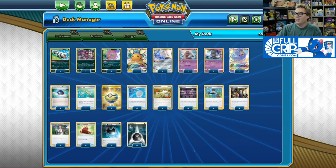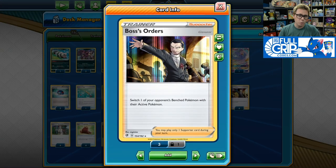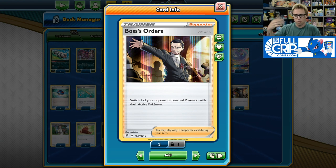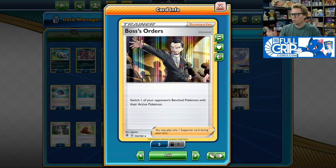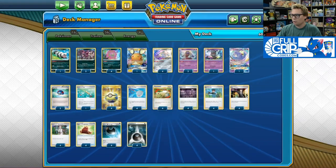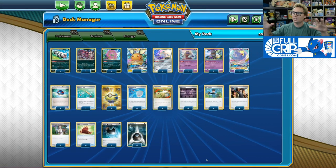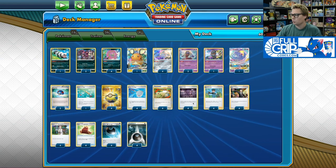You can also one-hit KO Eternatus VMAX at 340 HP. All you need is Zigzagoon, two Scoop Up Nets, and 310 damage with your Spear Tomb — which is a lot, but it can be done. The rest of the deck is just pure consistency: four Boss's Orders, since we don't always one-hit KO things. You want to always have Boss's Orders to bring up whatever you want on your opponent's side of the field to end the game. Four Boss's Orders in this deck feels a lot like four Guzma in an original Zapdos Team Up deck.